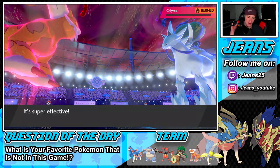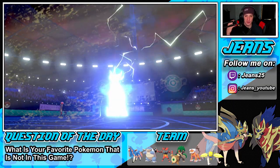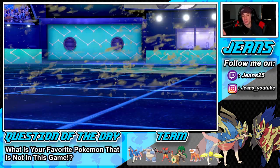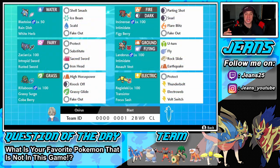Our two losses weren't bad — they were pretty solid battles all around, we just ended up losing. That third and final battle we played really well and ended up catching that W for you guys. Awesome team we got to show off today — ended up going 1-2, but got to show this Zacian team with Blastoise to its fullest potential. That's going to be it for today's video. If you enjoyed, smash that like button. If you're new, click that big red subscribe button. Spread the positivity and have yourselves a great day, peace out everybody.